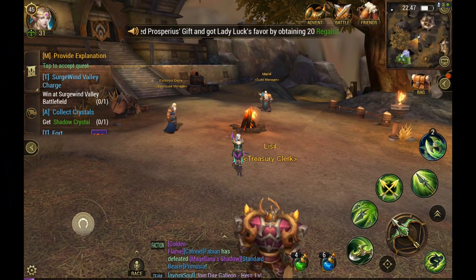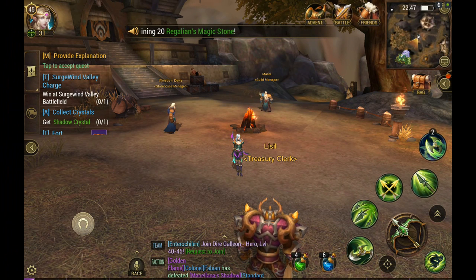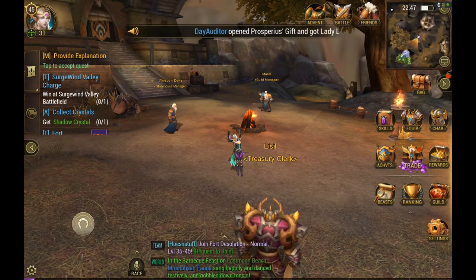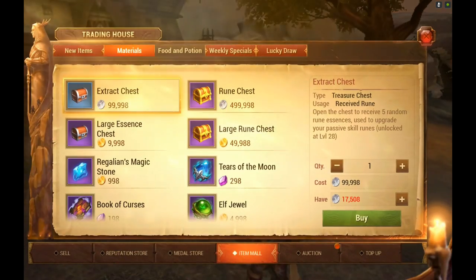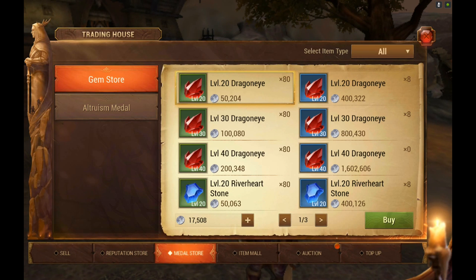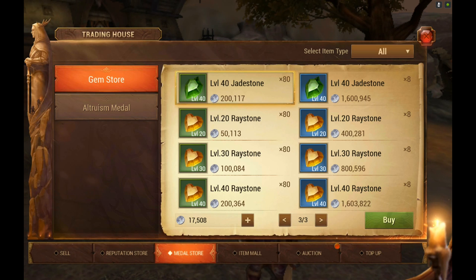Now let's talk a little bit about gems. Gems are the only thing I will spend my silver on. My primary goal at first was to get level 40 ray stones which are 180 health. To buy the gems, click on trade, then metal store — the gem store is there. There's a green set of items and a blue set of items you can buy; I just bought the blue items. Keep in mind if you don't need the items you can dismantle them for pretty much the same silver back, so you really never lose money. Also don't be afraid to gem your gear because it does not cost anything to remove them.